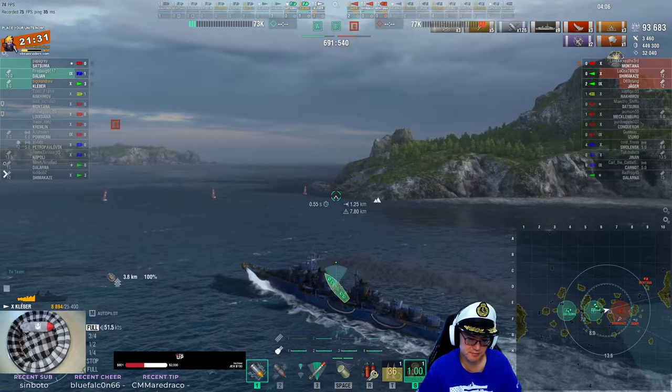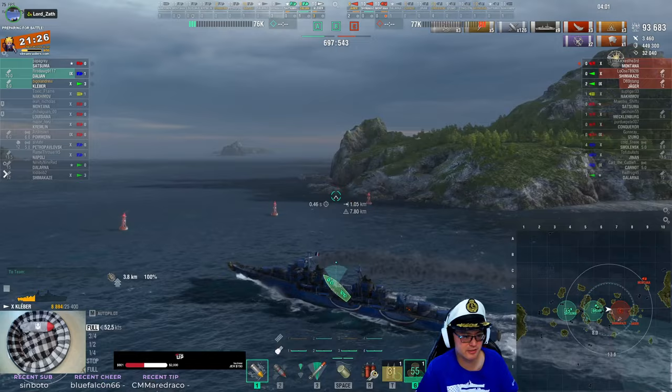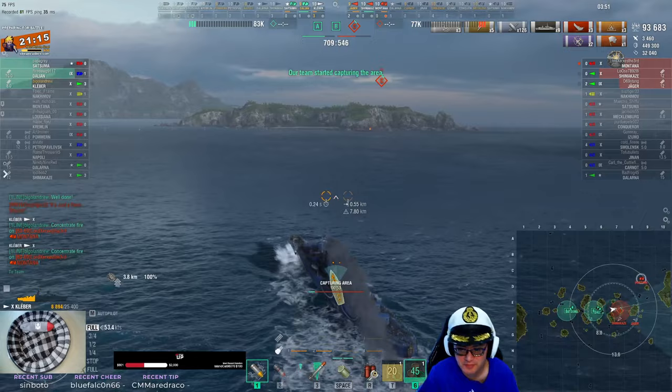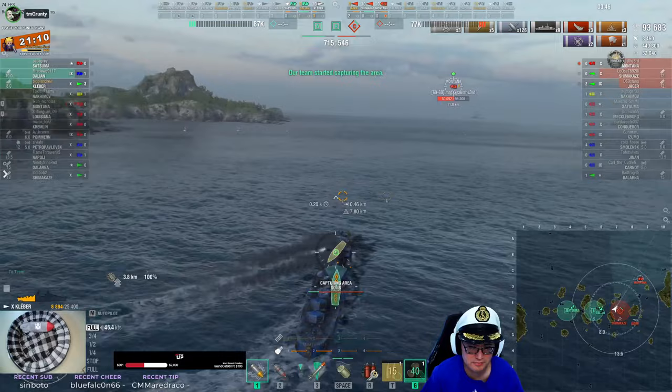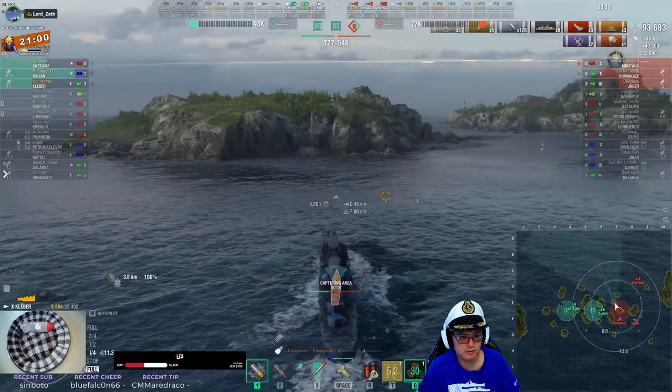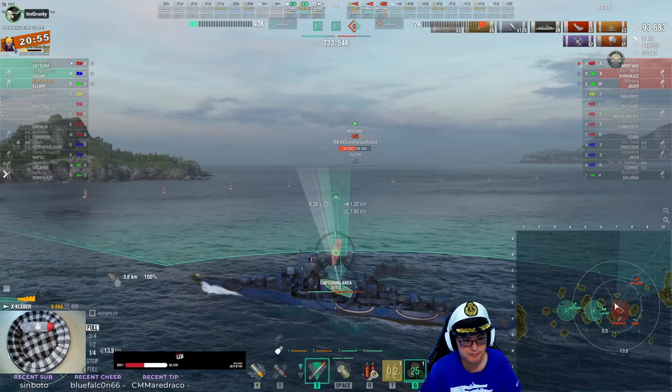You're going straight in. There's a Montana way north of C — honestly, he doesn't matter at this point, I wouldn't even shoot at him. He's not low. I'd be turning southward to then loop back to B. You can maybe get a set of torpedoes in the path of the Monty without getting spotted because he has to come in.